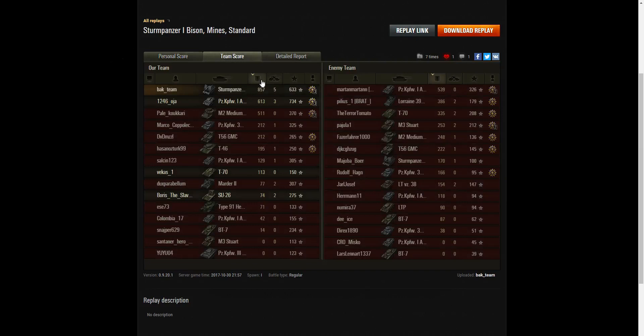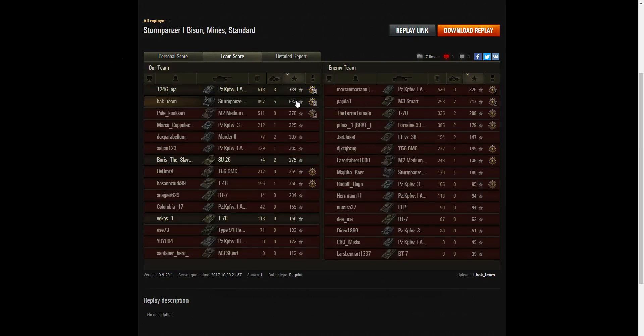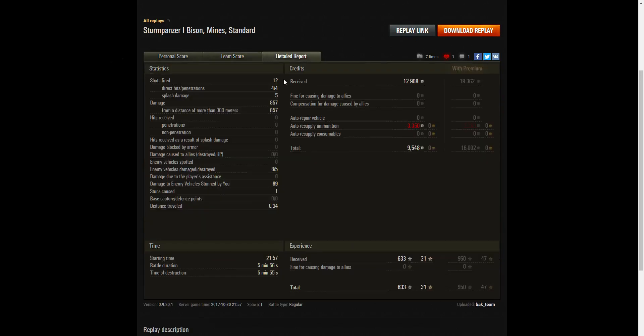He did 857 hit points of damage and got five kills, coming second with a base XP of 633. He fired all 12 rounds — four direct hits, four penetrations, five splash damage hits — totaling 857 damage, all from more than 300 meters. He hit eight enemies and killed five, with stun assistance damage of 89 hit points and one stun. He received 12,908 credits, taking away 9,548 after ammo resupply, and base XP of 633 with no multiplier.